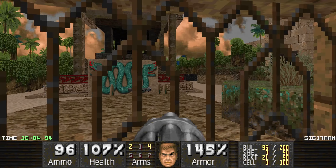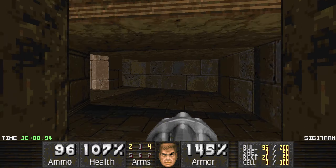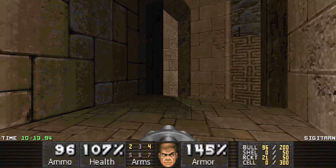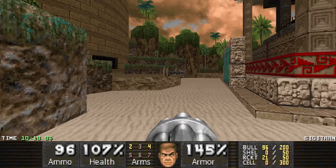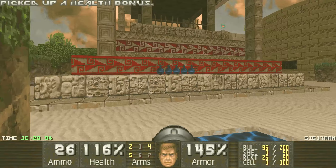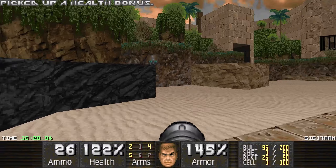I need to go there - there's the red key, and there's also the rocket launcher. There we go, give me that. I'll also grab all of the health bonuses because there's gonna be a big fight here.